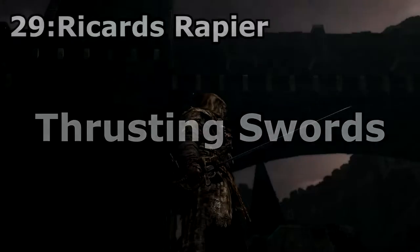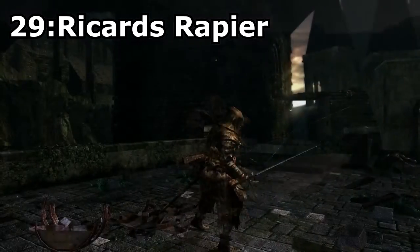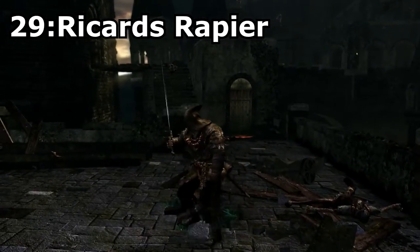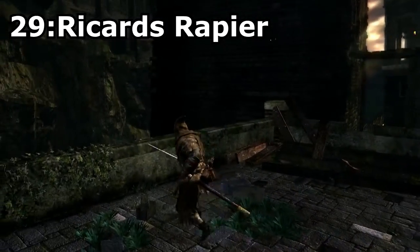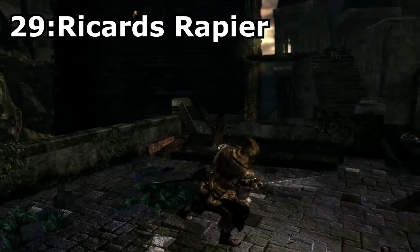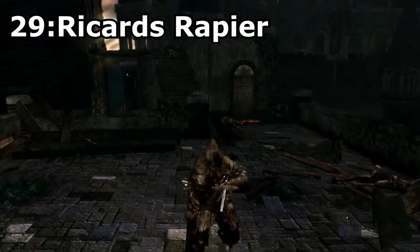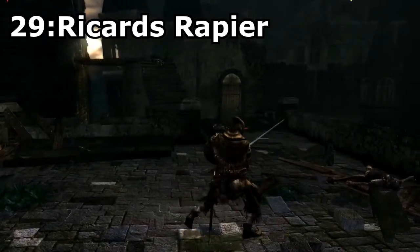Next we have Thrusting Swords, but only one of these really caught my attention, and that would be Ricard's Rapier, which of course drops off Ricard. This rapier looks pretty damn cool and has a really nice moveset with lots of quick jabs. This makes Ricard's Rapier one of the best weapons to combine with things such as Darkmoon Blade, as that adds a fixed amount of damage to each attack. This rapier also has pretty good scaling with dexterity, making it still pretty effective later on.